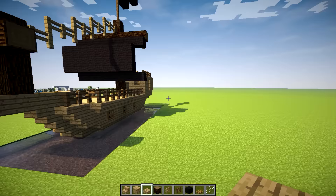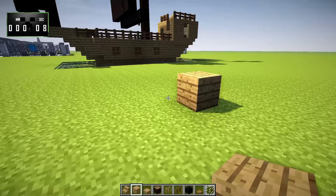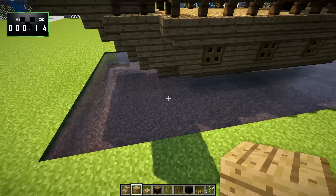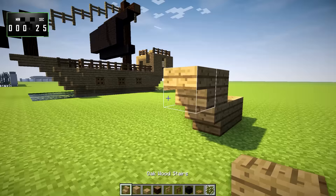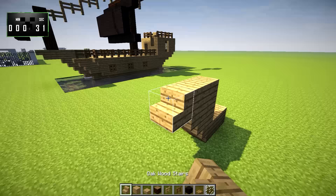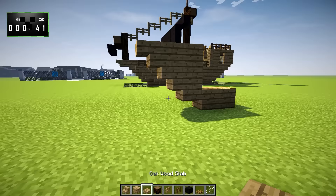The first thing you'll want to do is lay down the front. We're going to put down a block right here, and then put a stair on it. Then we're going to go up another block and put a stair on it. Then up another block and put a stair on it, just like this. And I think this top one is actually a slab. So that's kind of our front shape.